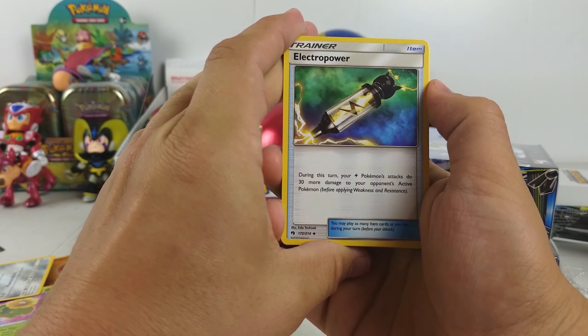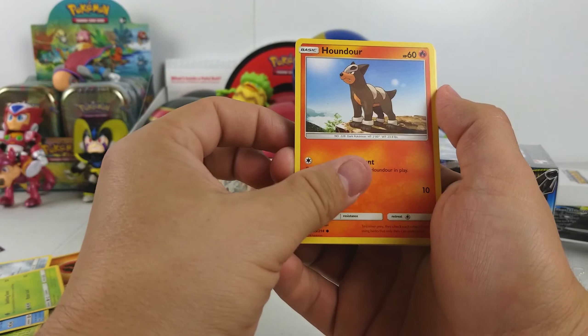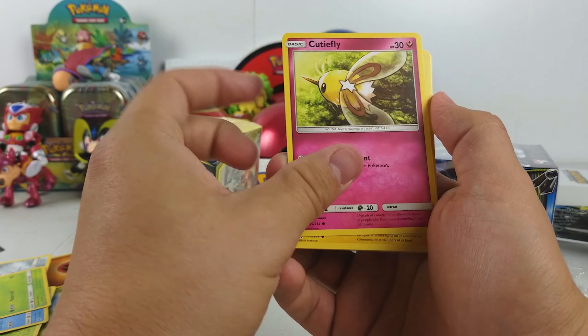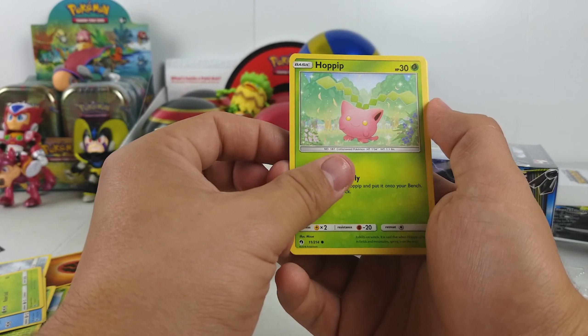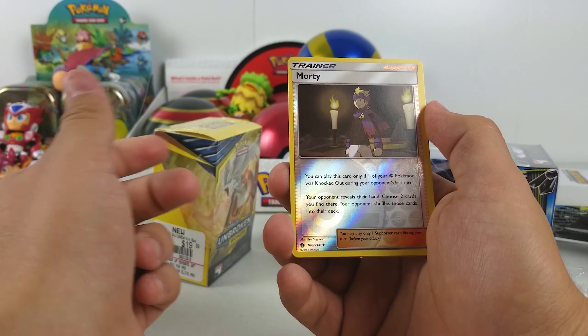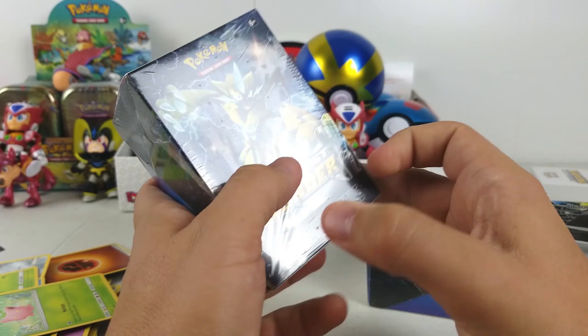Electro Power, Delibird, Bayleef, Houndour, Cutiefly — I'm fairly sure that's named after Marp. Marp CFI. Maybe it's just a connection I'm making in my head. More Lost Thunder — let's get the other one.